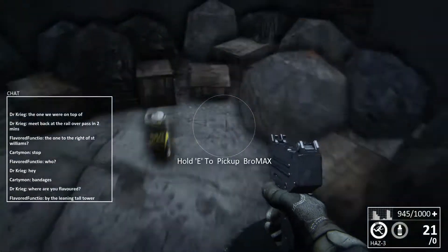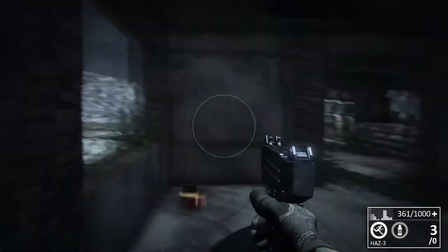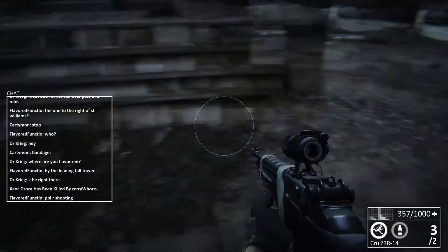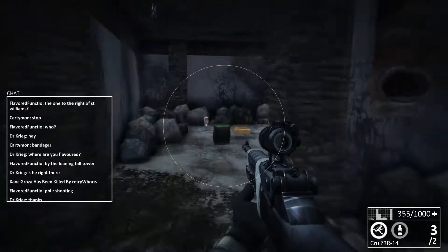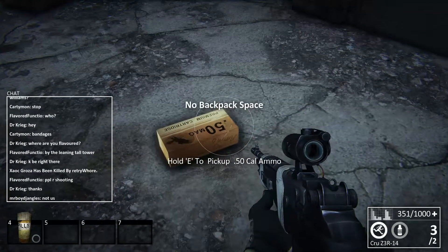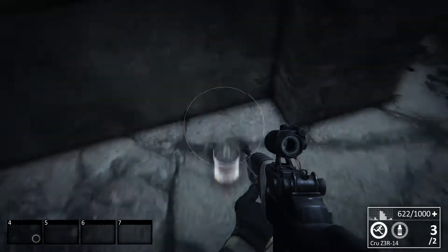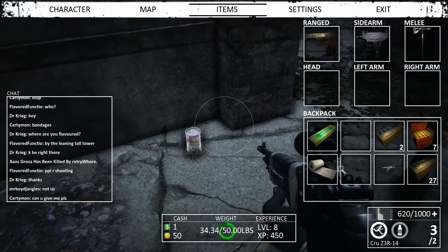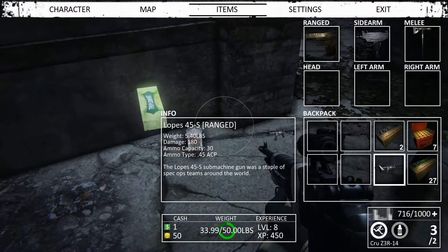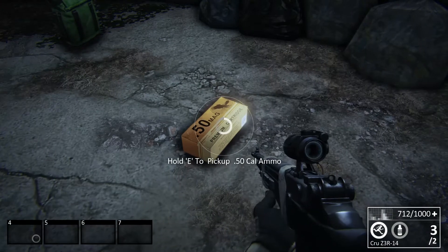Anyone that's seen my WarZ videos knows I really liked it. We just found someone — just killed him! His body slid. I saw on the dev commentary that they were gonna fix that up. This guy dropped a little bit of food and some .50 cal ammo. I want some of that — not that I have a .50 cal. Someone in chat saying people are shooting. No shit, Sherlock.